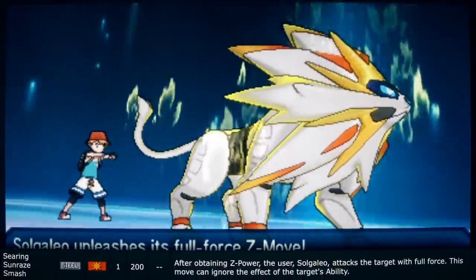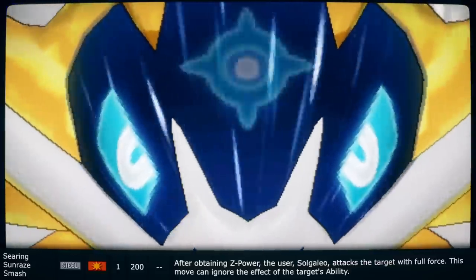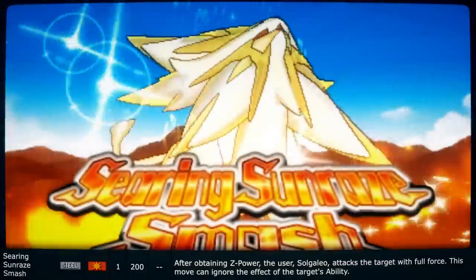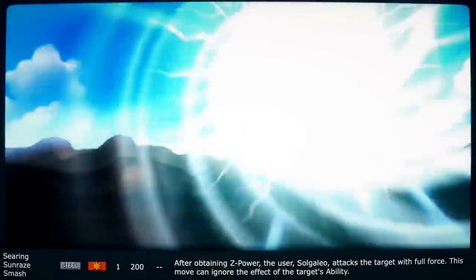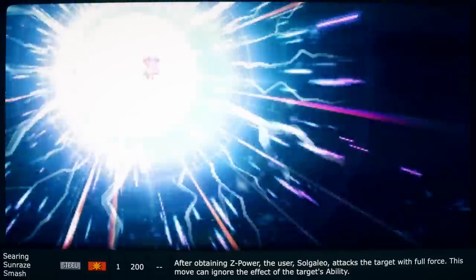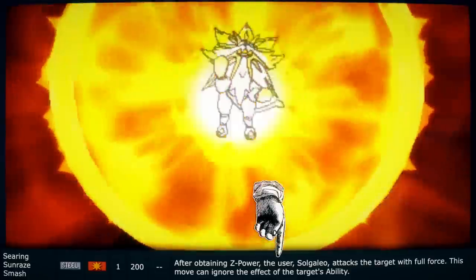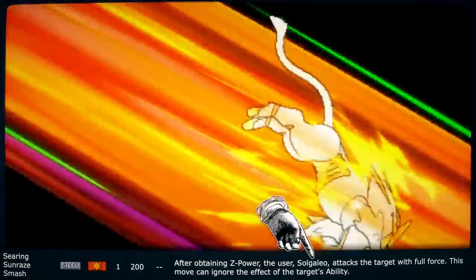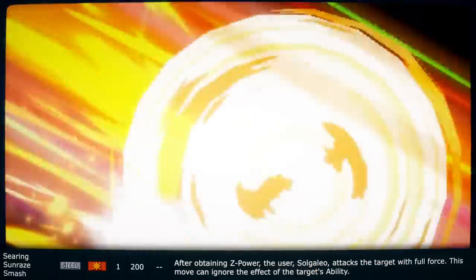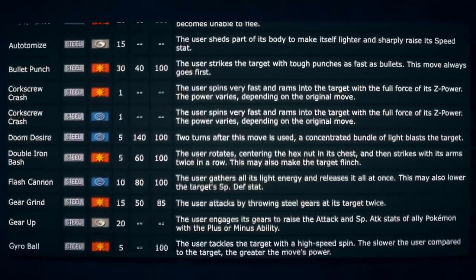Searing Sunray is another signature move — specifically a signature Z-move, so it's even crazier. After obtaining Z-power, Solgaleo attacks the target with the full force that a sun deity can unleash. It's basically the other Solgaleo move, but crazier. Interestingly, the dex entry still has to state 'the user' despite this being a Solgaleo-only move — it's like they just knew people would mod the game and do move-swap things, like making Wailord use Dark Lariat.